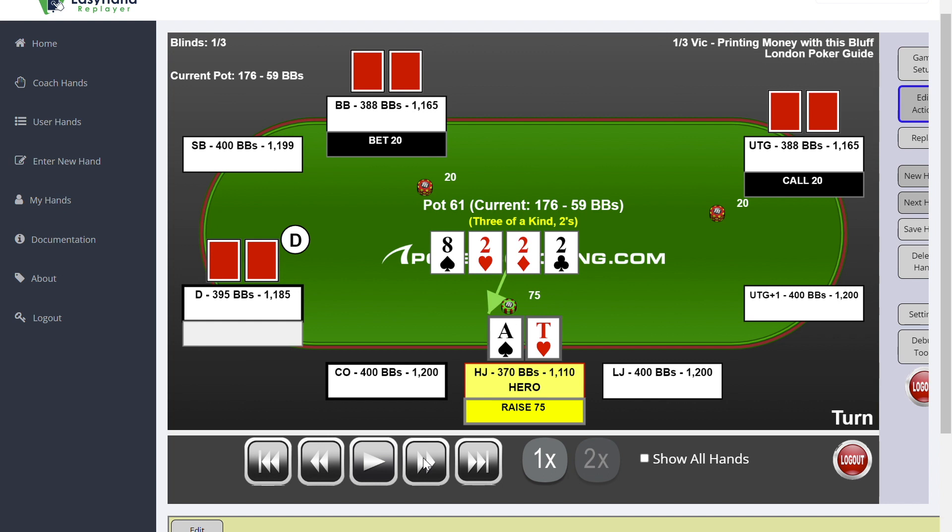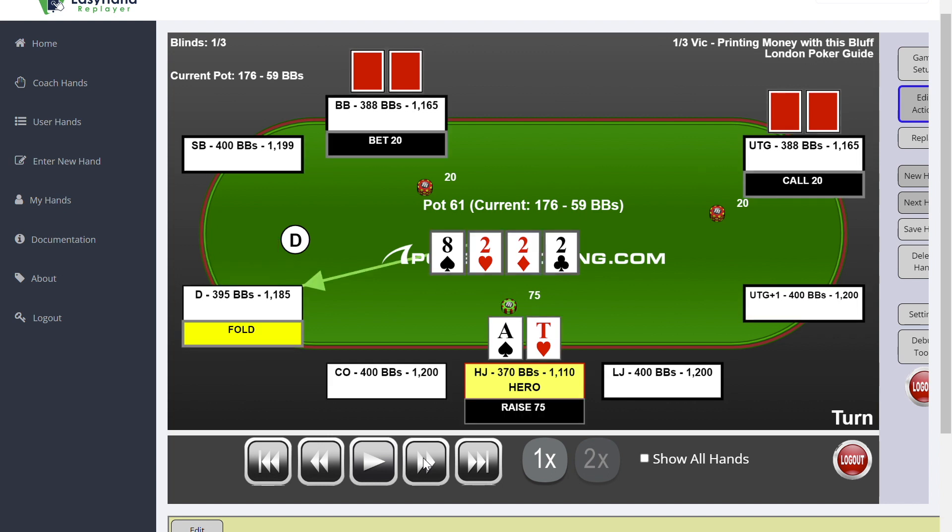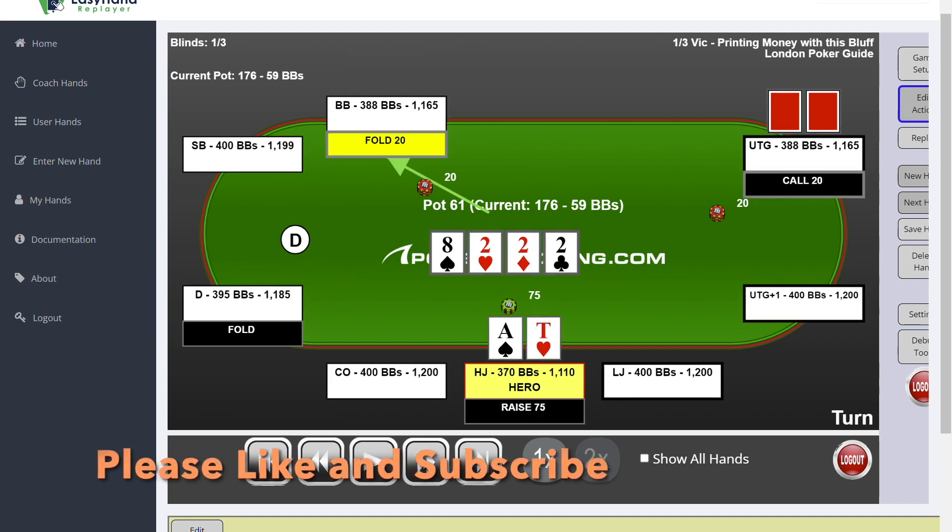On top of that, if we pick up an ace or a ten on the river in case we get called, we can go for value. And if not, what I would do is just blast it — if someone calls you here, go for an overbet and they will have a very hard time calling with pocket fives, pocket sixes, or something like eight-seven.